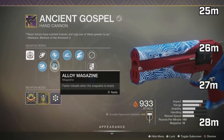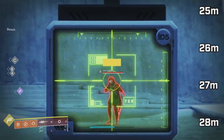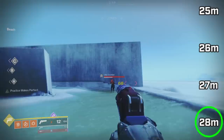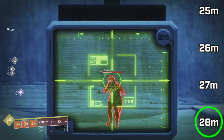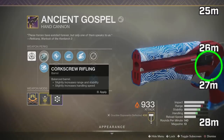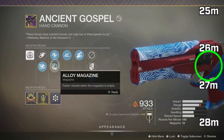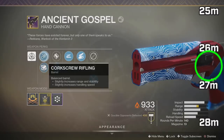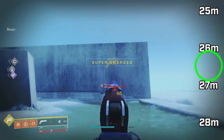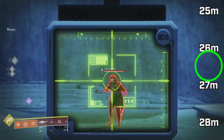And the last example: the raid Ancient Gospel. This shows the high end of range. It has the big three — full bore, accurized, range masterwork — with a 78 range stat total. The most range it could possibly have with barrel, mag, and masterwork. It hits max damage right at 28 meters, the cap. This is a good hand cannon with slide shot/swashbuckler. If I take off full bore and accurized and just have the range masterwork, range drops to 60 and it hits max damage at 26 and a half meters. Would I really delete this since I don't have that extra meter and a half? The answer is no.